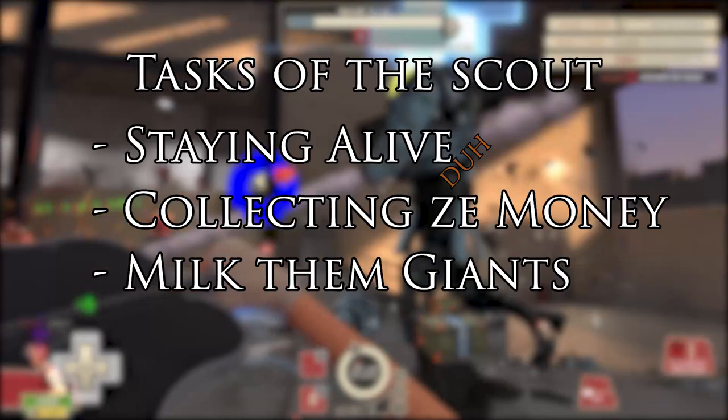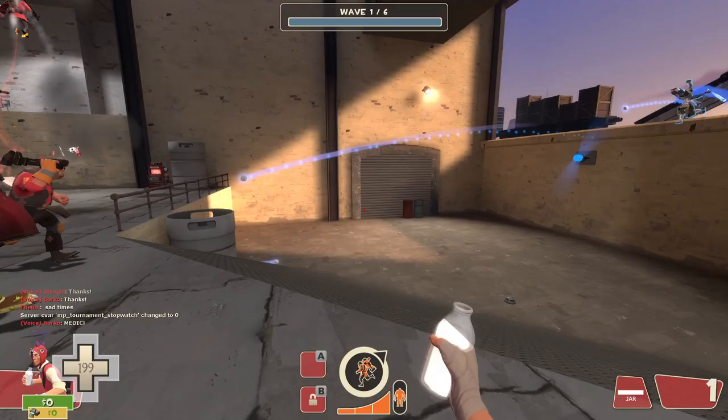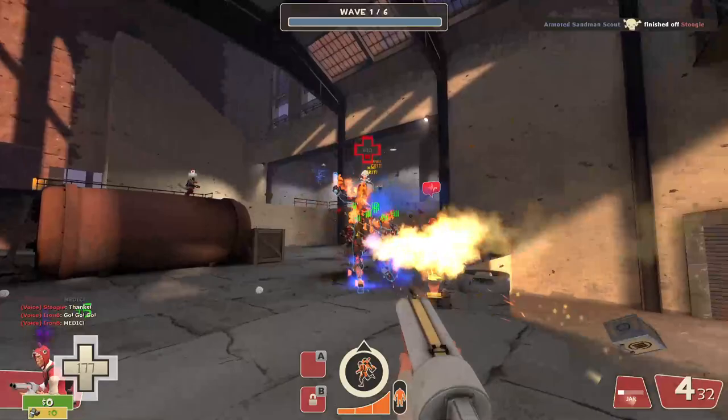Third, milk giants. The mad milk has an upgrade that allows it to slow down robots. So not only is your milk making robots heal you when shot, but it also slows them down significantly, making the Scout's kit look even weirder than it already was.